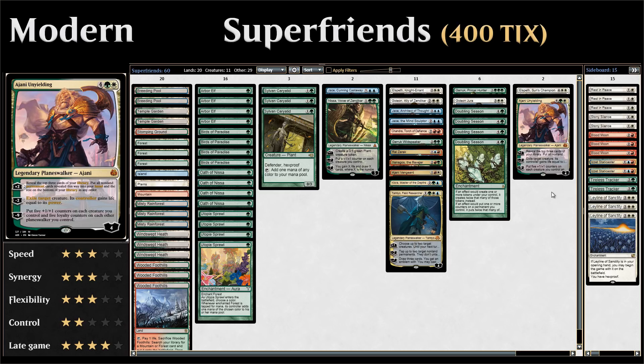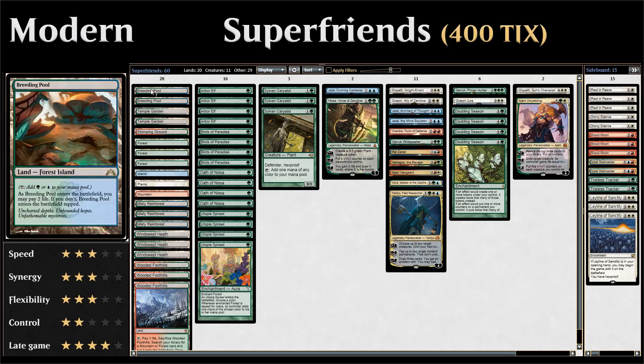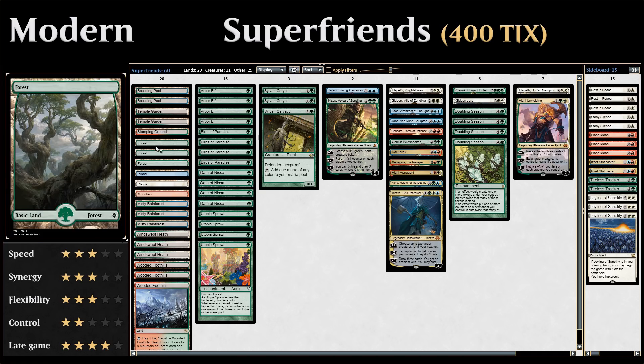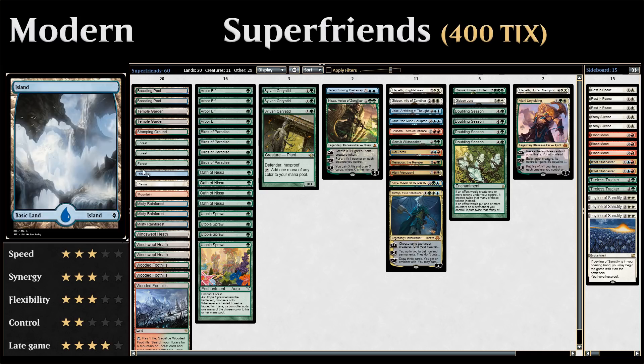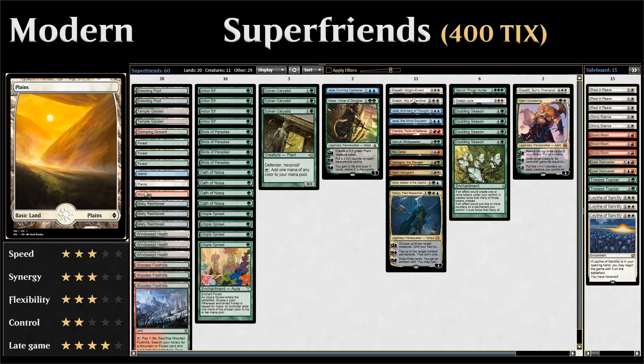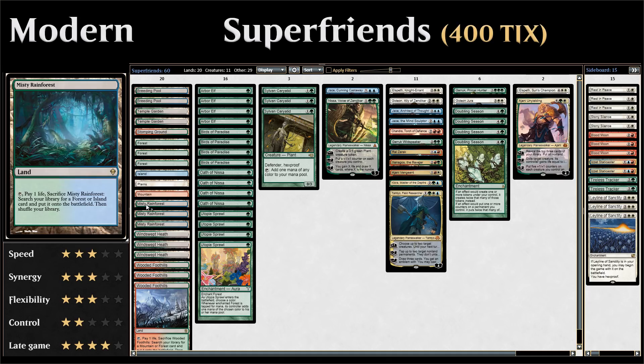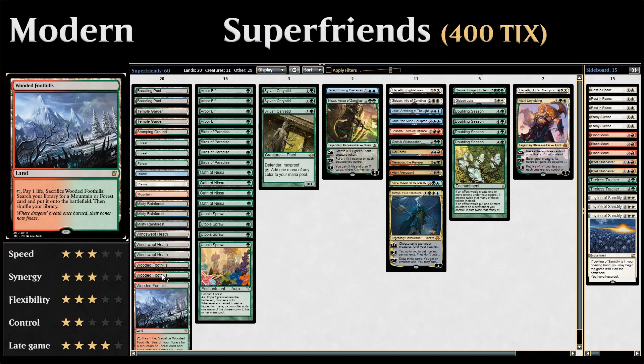Our mana base is pretty straightforward — we want lots of Forests for Utopia Sprawl. We have two Breeding Pools, two Temple Gardens, a Stomping Ground, three basic Forests, and a few basic lands in other colors — an Island, Plains, and Mountain — so we don't always have to fetch shock lands. Then nine fetch lands: three Misty Rainforest, three Windswept Heath, and three Wooded Foothills.